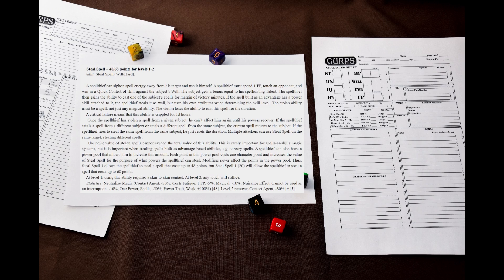The Spell Thief then gains the ability to cast one of the subject's spells for margin-of-victory minutes. If the spell is built as an advantage with a power skill attached to it, the Spell Thief steals it as well, but uses his own attributes when determining the skill level. The stolen ability must be a spell, not just any magical ability. The victim loses the ability to cast the spell for this duration. A critical failure means that this ability is crippled for 1d hours. Once the Spell Thief has stolen a spell from a given subject, he cannot affect him again until his powers recover. If the Spell Thief steals a spell from a different subject or steals a different spell from the same subject, the current spell returns to the subject. If the Spell Thief tries to steal the same spell from the same subject, he resets the duration.